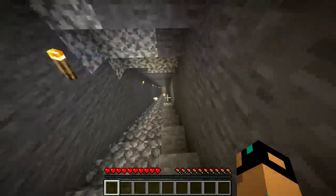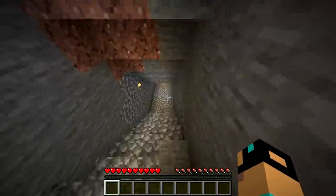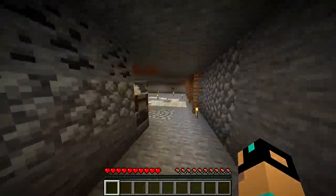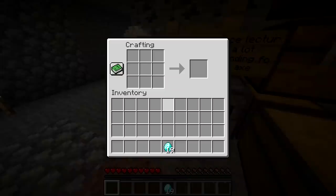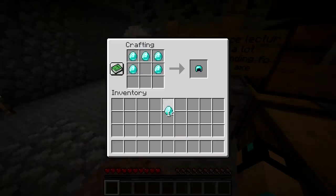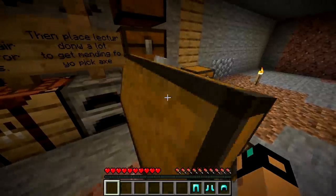We have a mob spawner, which means we're not strapped for XP. In the stream world we are, but here I wouldn't say I'm too worried. We have a ton of diamonds — well, only 19 now, so I'll have to go back to the house to make a full set of armor. I'm going to be sure to have a full set of armor at all points, because the nether, as I've sort of learned, is very dangerous. We have 48 obsidian in there — wow.